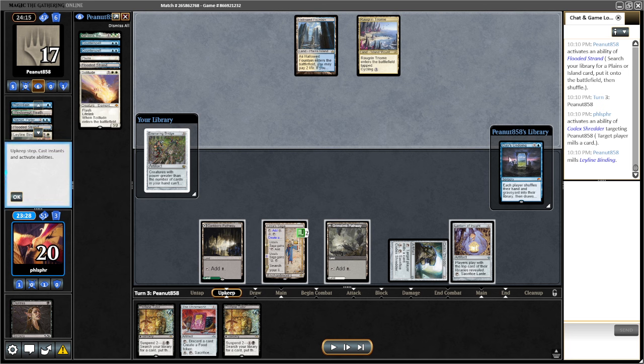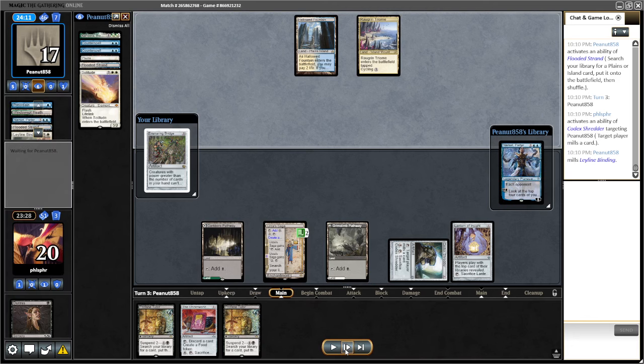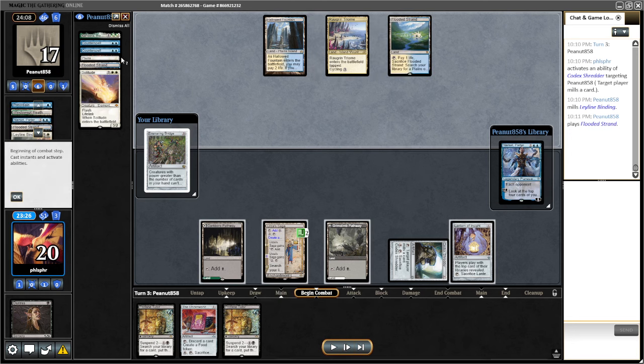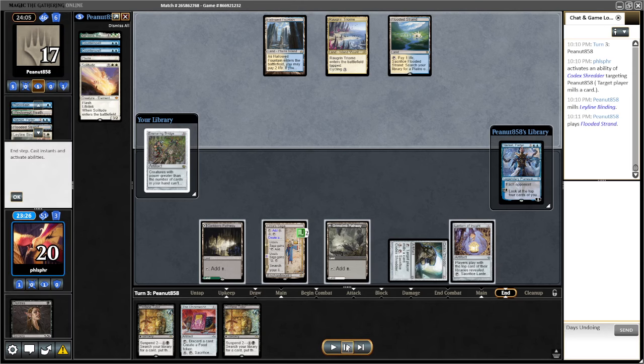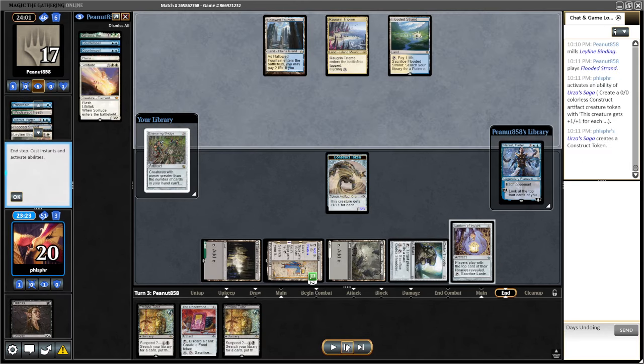Looking at it — Day's Undoing isn't really bad for me, because they don't have Narset and they don't have Teferi to play at instant speed. That means they'll just refill their hand. I play way more discard than they do and I'll have a better board position overall. They played another strand, and I could write Day's Undoing down here just for keeping track.